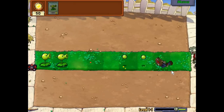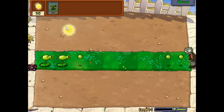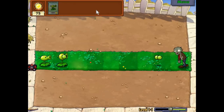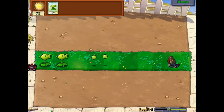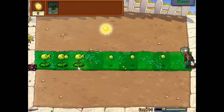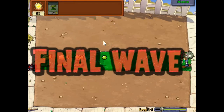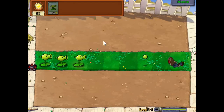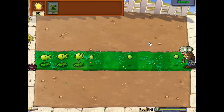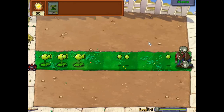These are the most weak zombies — first level zombies — which die very easily. I need to do nothing, just collect Sun, because this is the first level and it's very easy. I've placed 3 Peashooters.